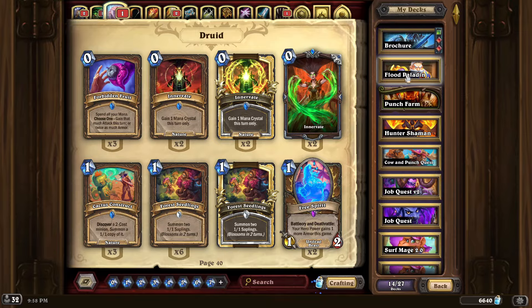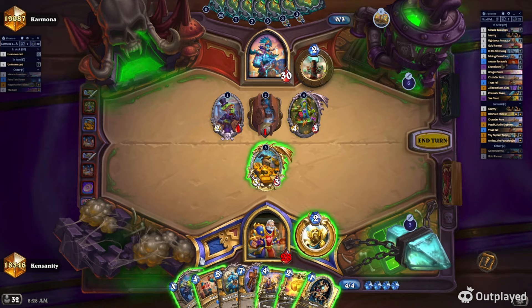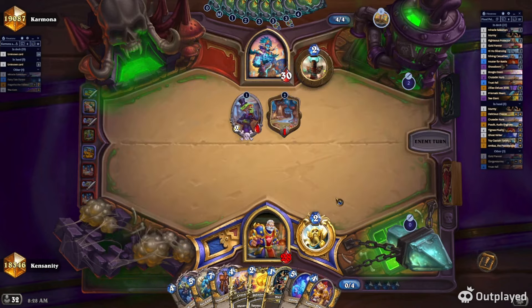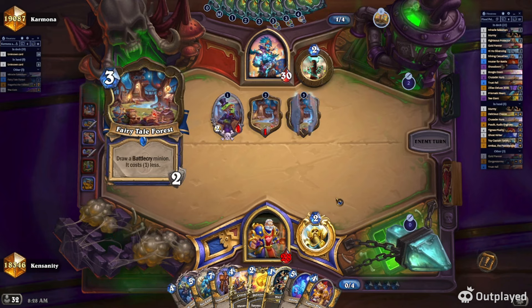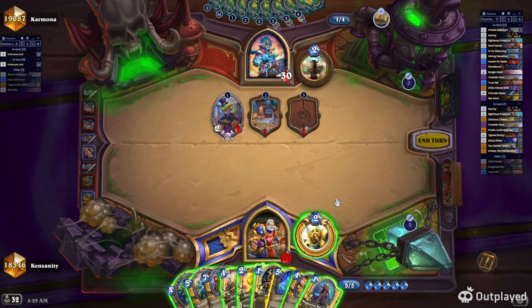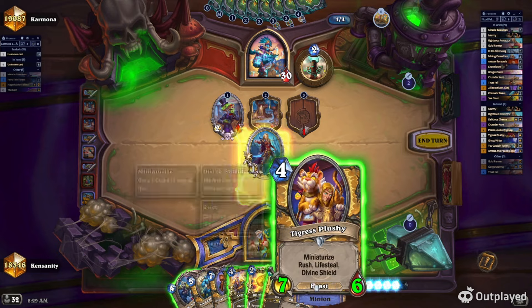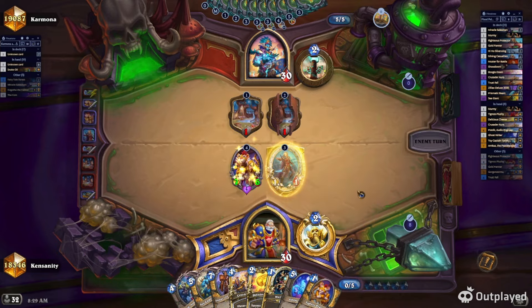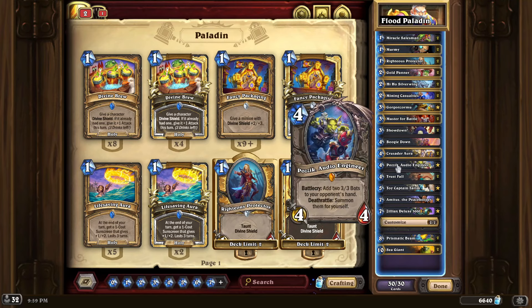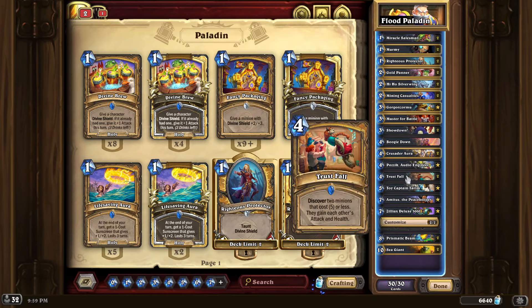The other card quest is Trust Fall — you have to play minions off of Trust Fall 20 times. There's really no way to make this card better, so my suggestion is just find the best Paladin deck you have, put in two Trust Falls, and play the minions from it whenever you can. Trust Fall is a cool card — you get two minions that are different but with identical stats because they each add each other's stats. But it's so random, and Hearthstone right now is at a point where you can't afford to be random.